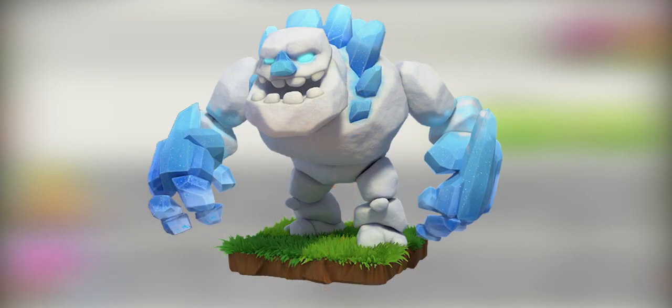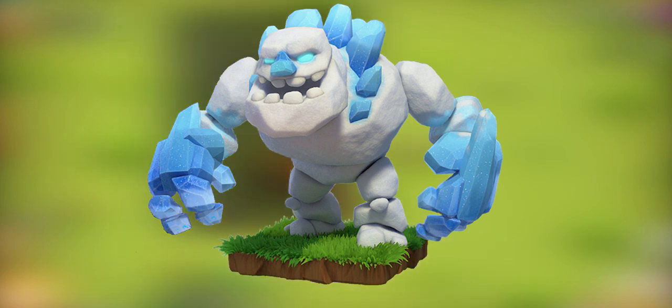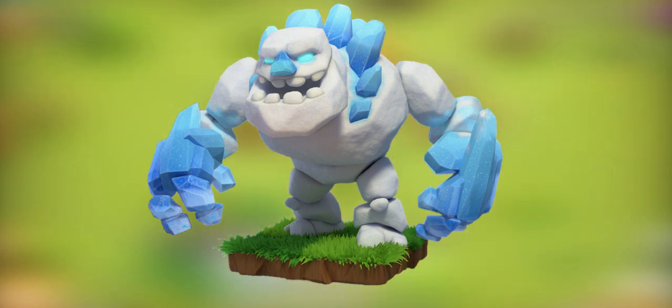The Ice Golem, requiring a level 8 dark barracks. The Ice Golem has a chilling personality and absolutely zero sense of humor. He frosts over everything he touches, freezes his surroundings when destroyed, and ices up when talked to at a party. On defense, his freeze effect is smaller and has a shorter duration.